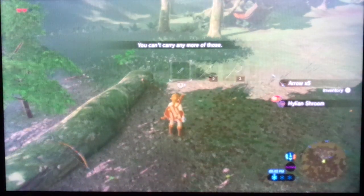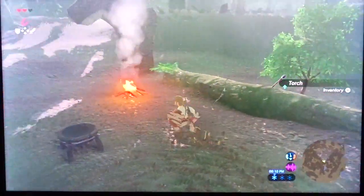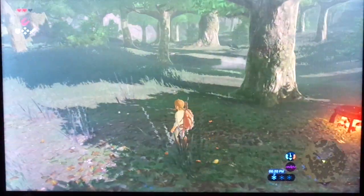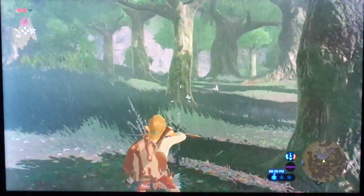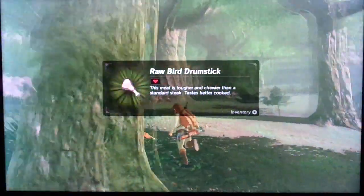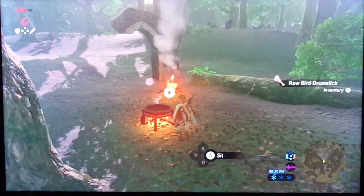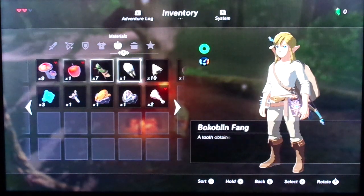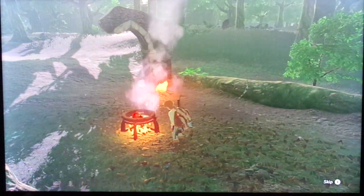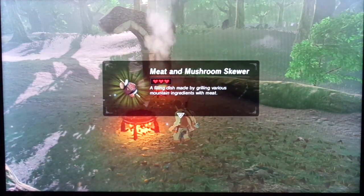Can't carry any more items. You can actually set a fire under the cooking pot here. You can kill this bird — raw bird drumstick. I got two raw bird drumsticks — nice. We can cook up a meal, let's do that. Cook that up real quick. Meat and mushroom skewer — nice.